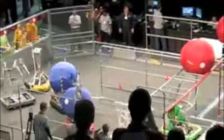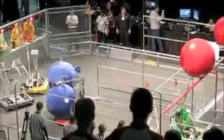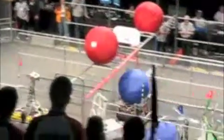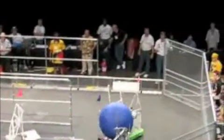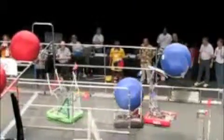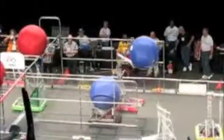The Red Alliance is picking up the ball around front. Coming down. Both blue trackballs in possession by the Blue Alliance. Both red trackballs on the oval path. Bonus points, but still.